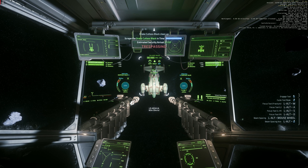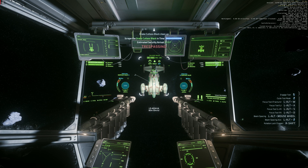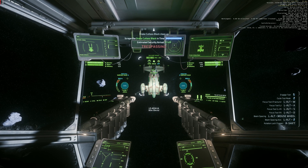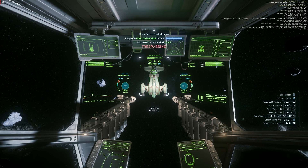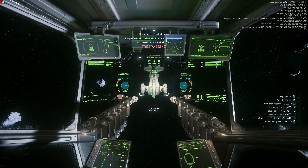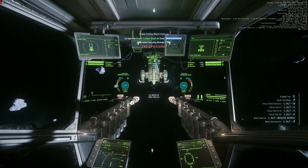Pressing G for gimbal mode. Moving mouse — nothing happens. Pressing G again, and the ship moves instead of the gimbal.